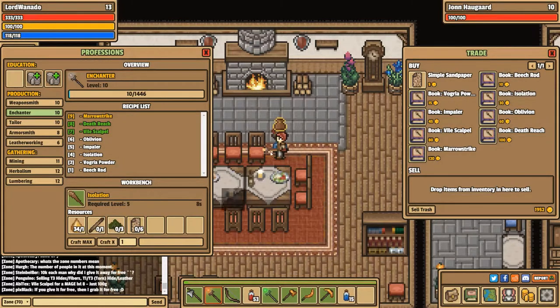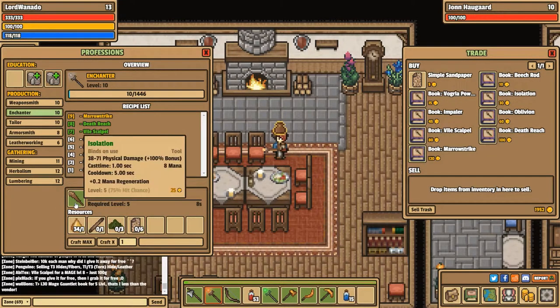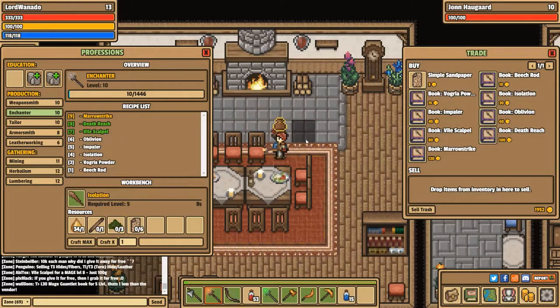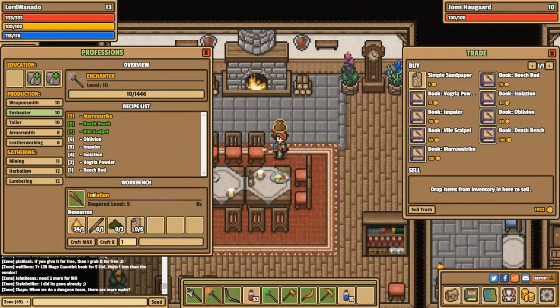Then you get up to level 4 — this is when you start getting items that will do damage. This is quite a strong item for level 5 to use. Ignore the hit chance shown; it's 75% based on my own personal level, so if you're level 5 when using this it'll be 100% hit chance. It does 38 to 71 damage. It only hits the one block in front of you — just the shaded block — it's not ranged or area effect. This is when you start using mana, and it has a cooldown.